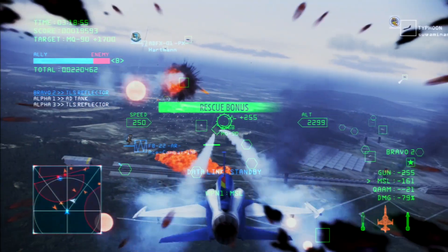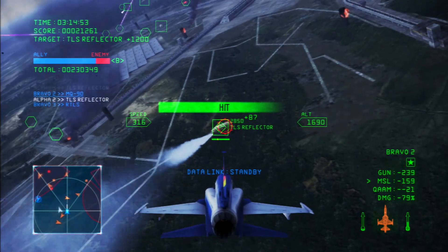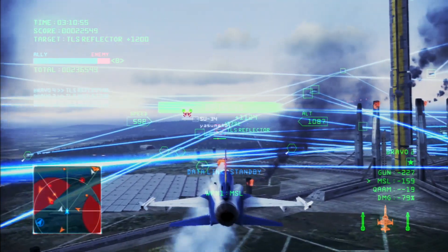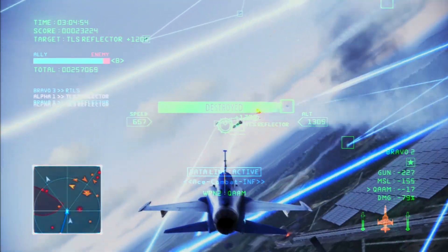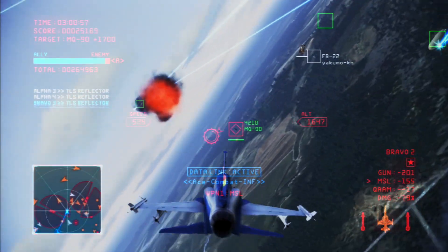All enemy aircraft have been destroyed. Continue the operation. Now the target is the laser network at the top of Excalibur. Once that's destroyed, the laser attacks will finally stop. If you can destroy the aircraft with reflective mirrors, you'll be able to reduce the size of the laser network.